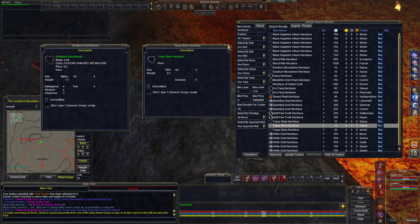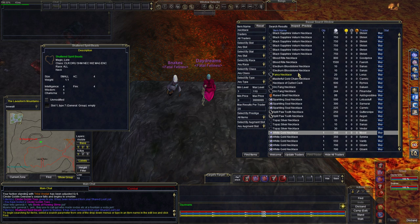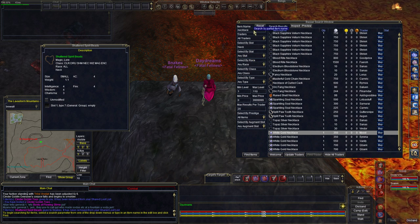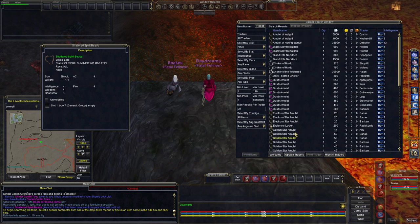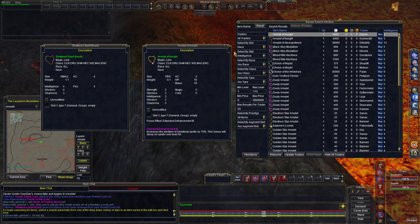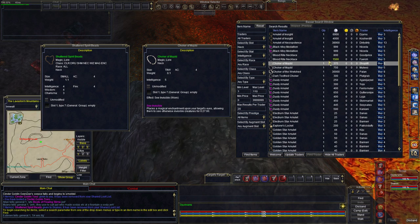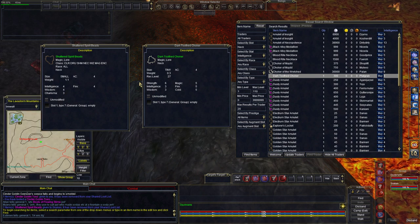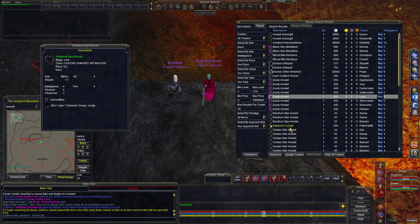You can check by slot — let's check by neck and filter by Intelligence. Here's a Black Alloy Medallion with mana preservation two, which is really nice. This one here is Intelligence five — that one is better. So we're somewhere in between these two prices, about 500 platinum. Dark Tooth is a little closer to what we have — ours is still slightly better. You can say it's easily 300 to 400 platinum.